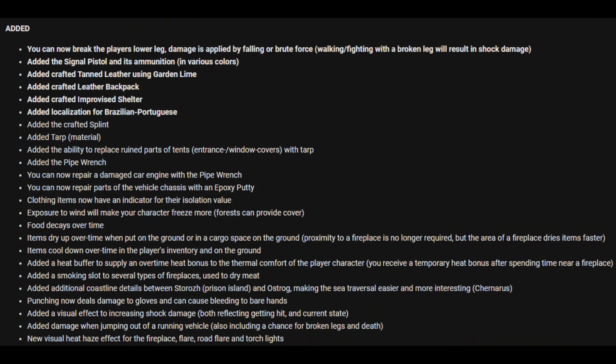We'll go to the added section first. They have added the ability to break a player's lower leg — damage is applied by falling or brute force. Walking or fighting with a broken leg will result in shock damage.